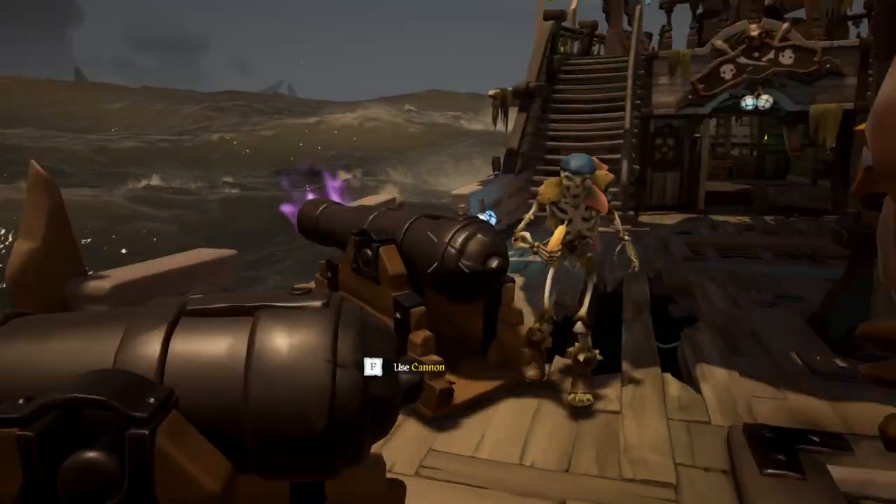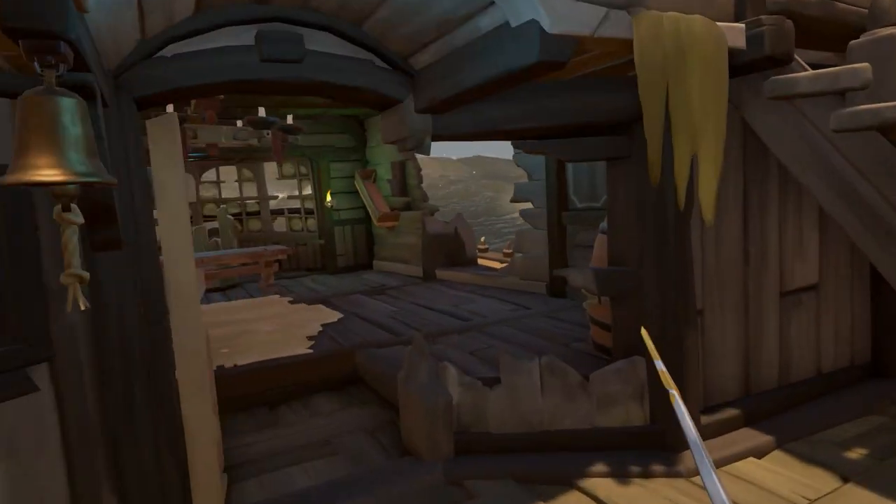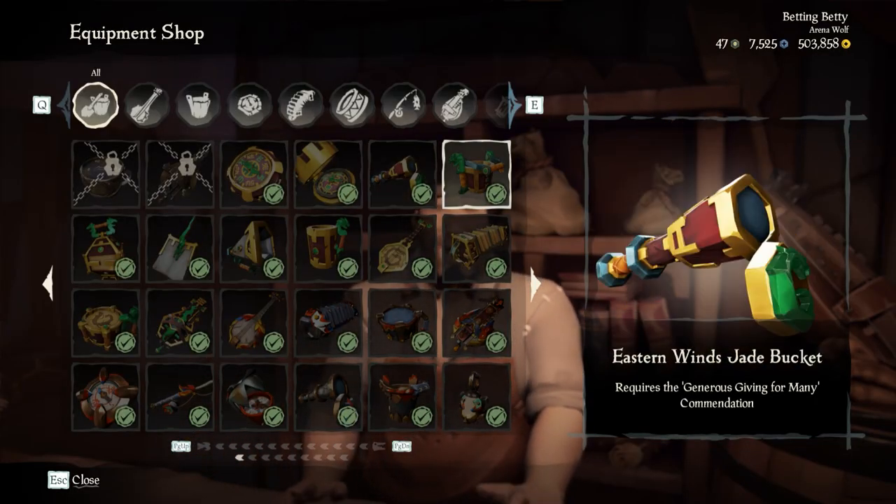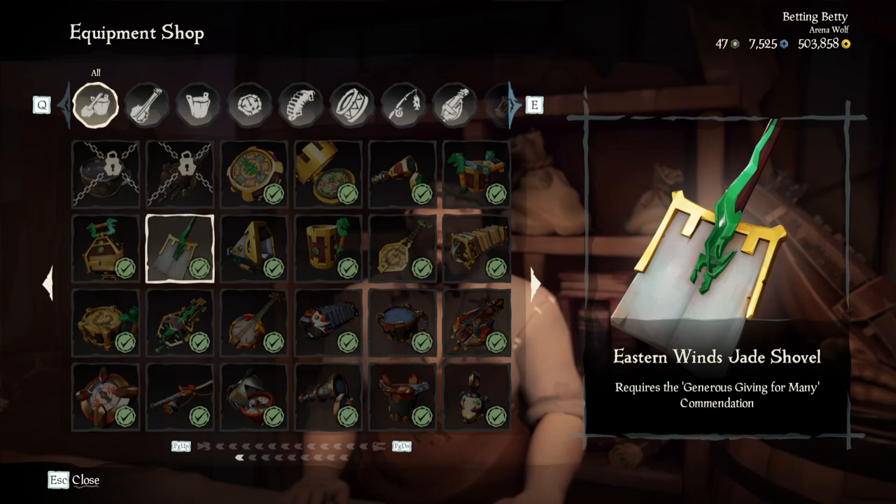Once you get the generous gifts, you're going to want to take them to the Reaper's Hideout and hand them to the Servant of the Flame. Once you get the commendation, you can head to any equipment shop and buy the entire set for approximately — according to the wiki — 417,825 gold.